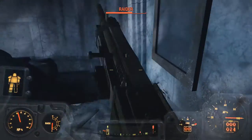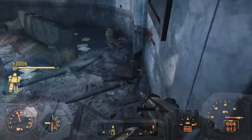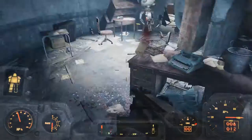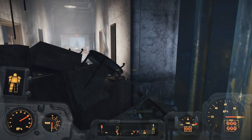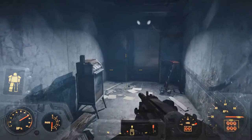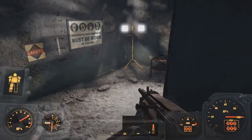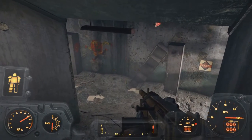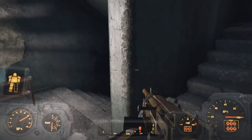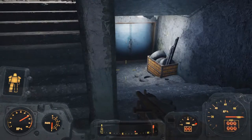Go through the hole in the wall. Go through the corridor and down the stairs. Then go down the stairs one more level.